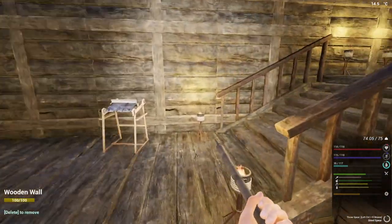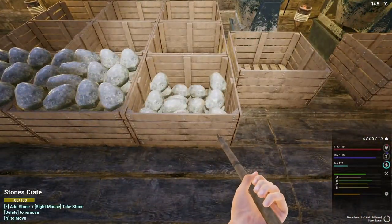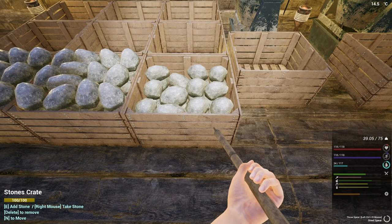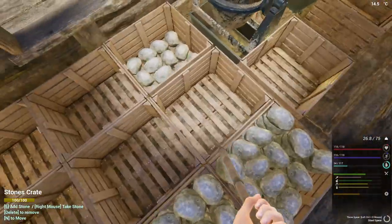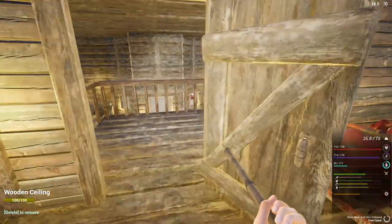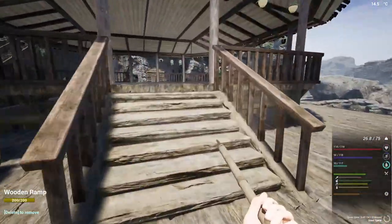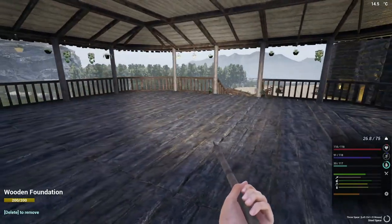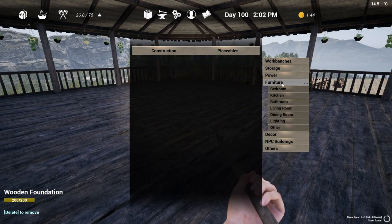The only thing we haven't got is the stamina upgrade and the bench — I'm not that fussed about the bench to be honest. I've just got some stone from the shale place. Let's have a look at what we've got and what we can use. We can get the bathroom sorted but I want to get some seating in here first, so let's have a look at the furniture options.